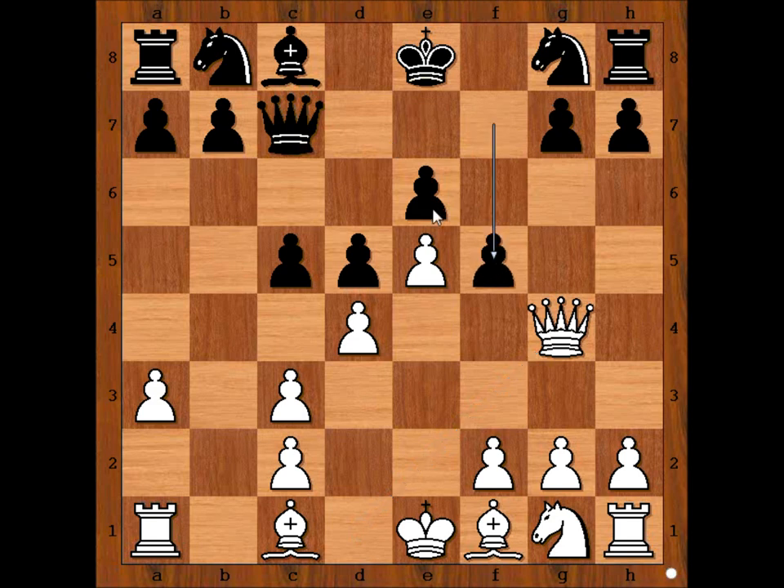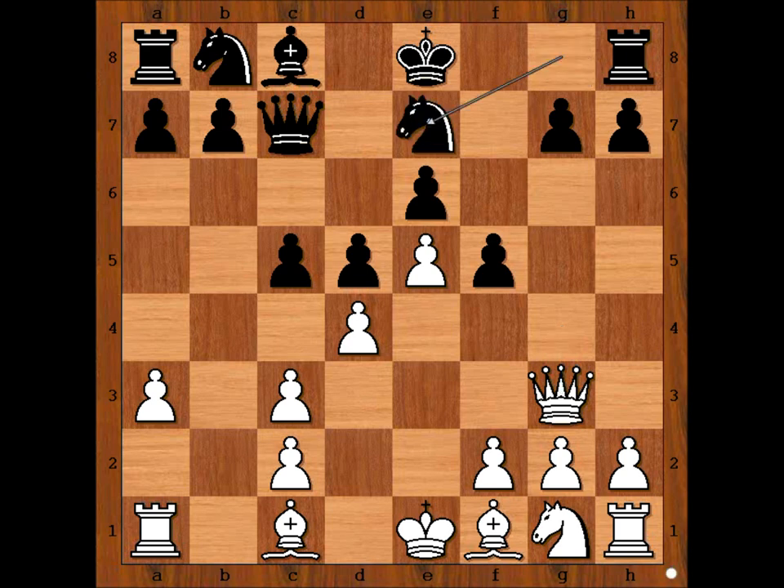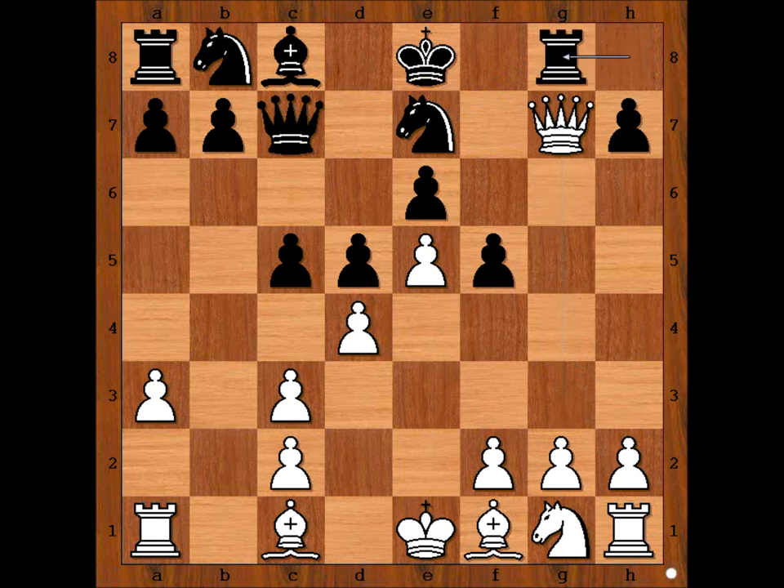F5, defending the pawn, and Tal played Queen to G3. If pawn takes pawn, Knight takes on F6, and this is good for Black. So we have Queen to G3. Botvinnik played Knight to E7. In this variation Botvinnik is sacrificing two pawns. Queen takes on G7, Rook to G8, Queen takes on H7, and Tal is two pawns up.